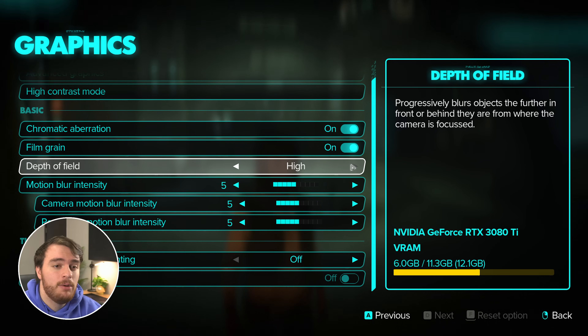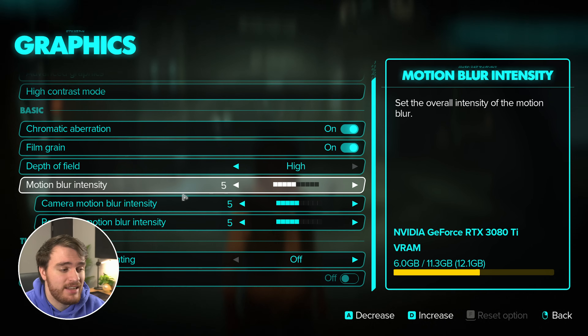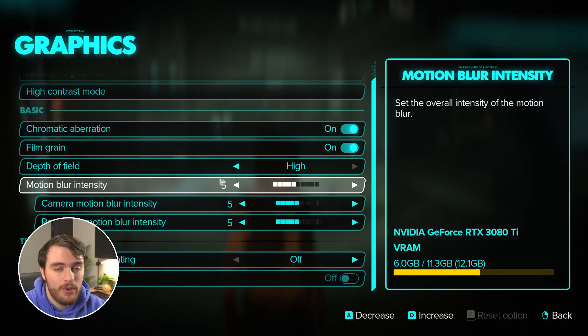Depth of field — you can't turn this off. When you zoom in to speak to characters or zoom into objects, you'll see depth of field in play. For the most part, there's no difference besides better separation between the blurry background and objects in the foreground like people, your weapon, and things like that. Motion blur intensity — it's fantastic that we get such customizability here, but these all have no impact on performance. From 0 to 5 there's a slight addition of motion blur, and 5 to 10 there's a huge ramping effect, all the way up to 10 where there's a lot of motion blur. This will be based on your preference. If you find yourself getting motion sick, set all of these down to 0 for no motion blur.